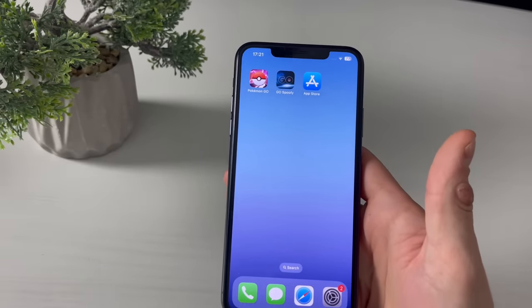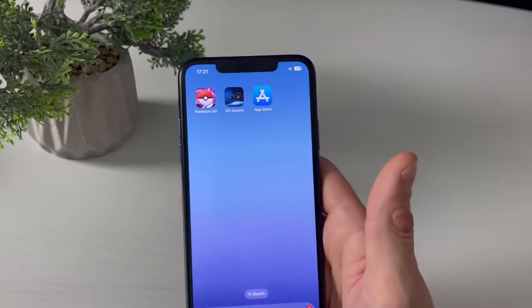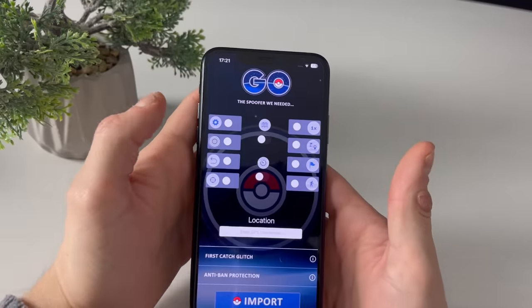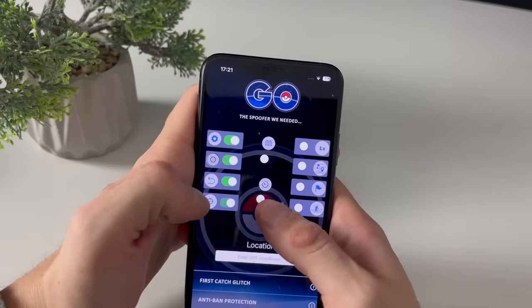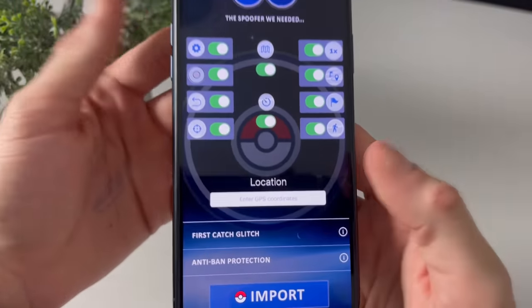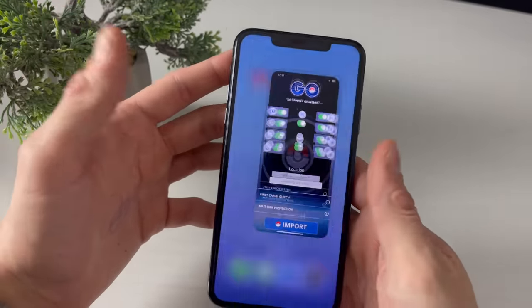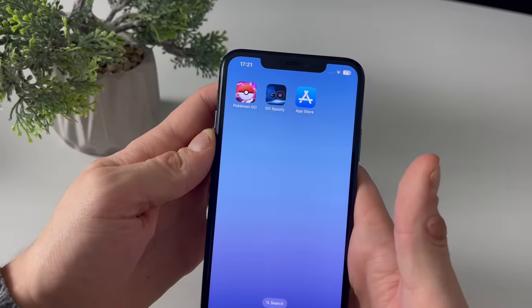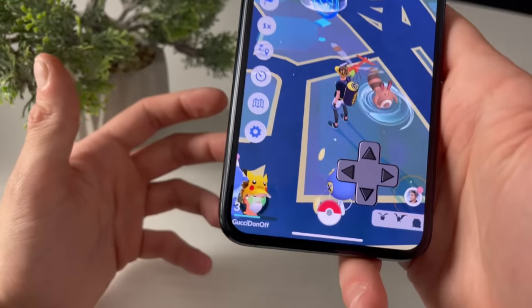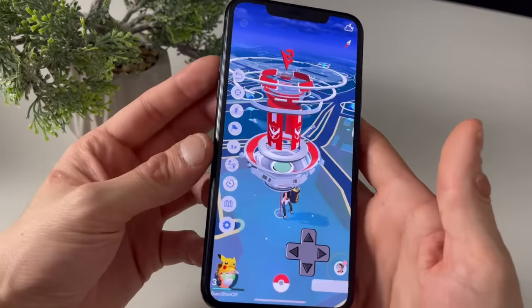I just wanted to show you first how this Pokémon GO spoofer looks and how the Pokémon GO hack works. We will enable every single one of these features, enter any coordinates in the world, paste them in, and click import. Look at all of those features right here — look at the joystick. Just wait a second and you will see the best part: we have been teleported.